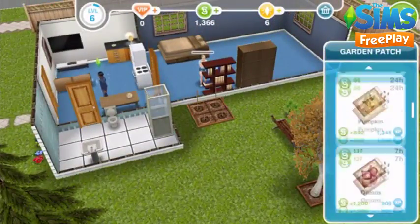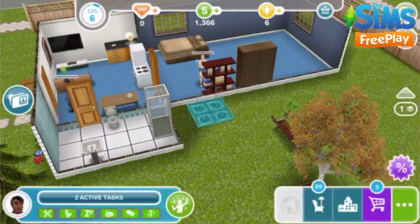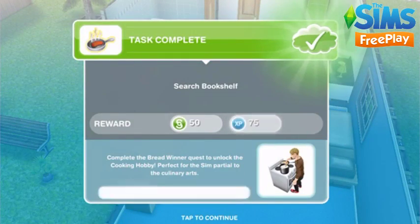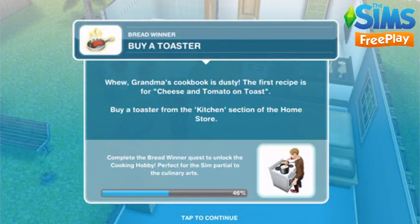While Tara is doing that, I'm going to make Marcus grow some watermelons on the garden patch and come back when the task is complete. Buy a toaster — we're going to go back to the home store and click on the kitchen section and select a toaster.